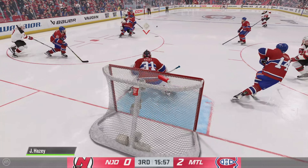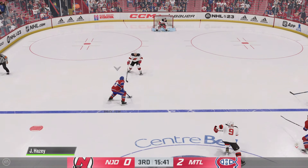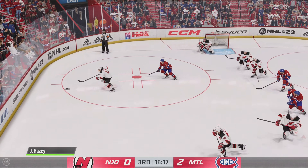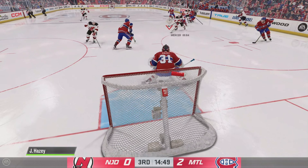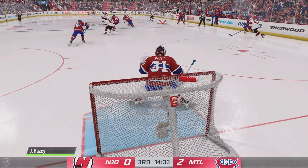Nice poke check inside the attacking zone. Taken by Matheson — tries to feed it over to Bailey. Fires it — off the crossbar! What a shot! Bailey's hit the post a couple of times already. Hard to believe he's not frustrated right now. And he takes the feed — that caroms off a body in traffic.